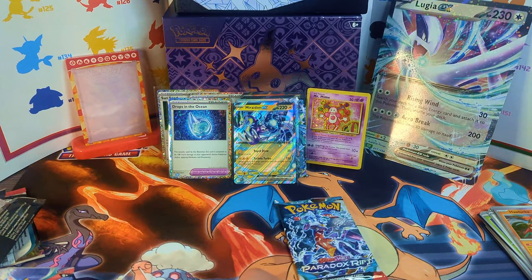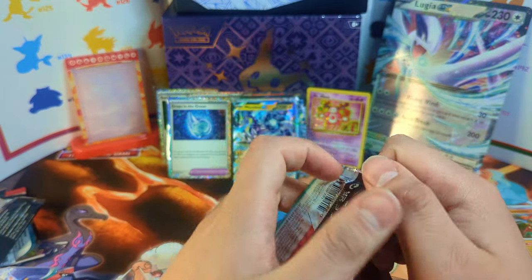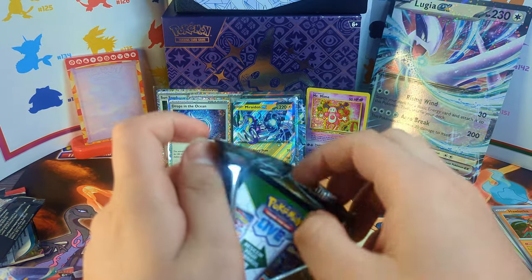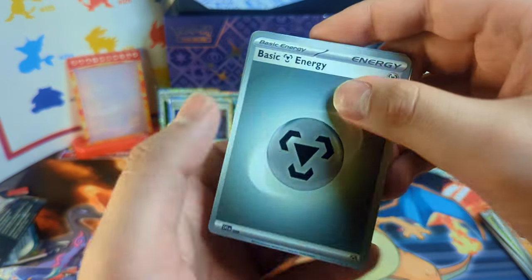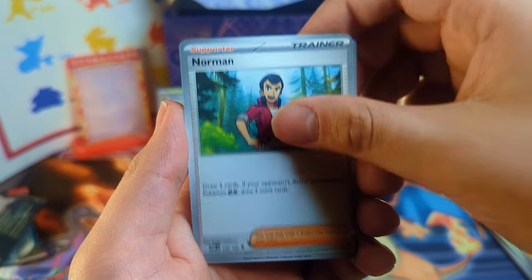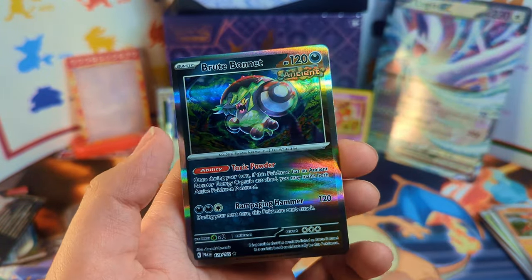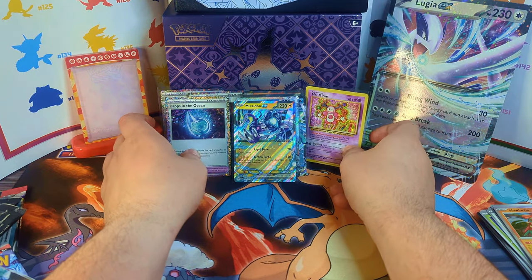Oh — we're not doing so well. Oof, that's not good. On to our last packs of Paradox Rift, guys — hopefully we can get some last pack magic going on here. If you guys could please leave a comment, leave a like, and subscribe — it's always greatly appreciated. Let's get it. Last pack here, hopefully we can get some last pack magic. At least an Illustrator Rare, something along those lines. Oh my gosh — that was really not good. Oh well.